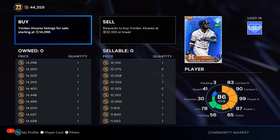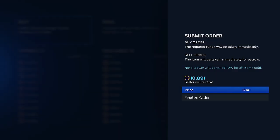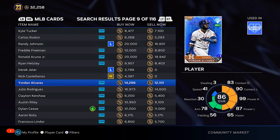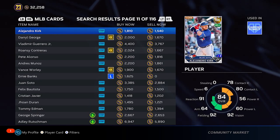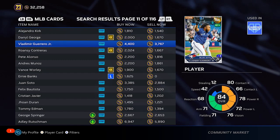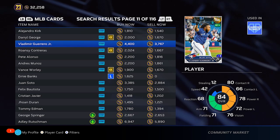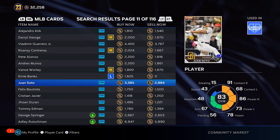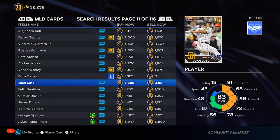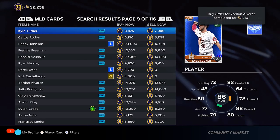Let's try to do the Yordan flip one more time, and then we'll talk about some other methods I use to make stubs throughout the year. Another major method I do is investing in players — that's one of the biggest ones every year. At the beginning of the year I look at guys like Vlad Guerrero, but he's very expensive right now so I don't recommend going in on Vlad. Juan Soto might be a better investment — he's one of the best hitters in the league, an 83 gold, and I think he will be fine.